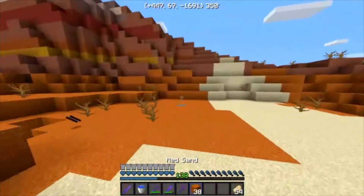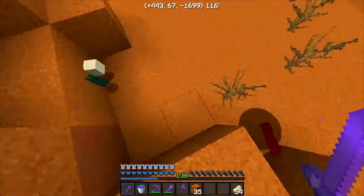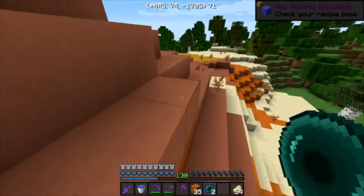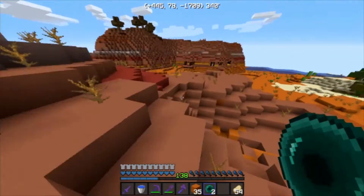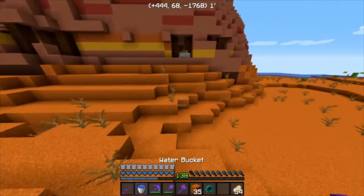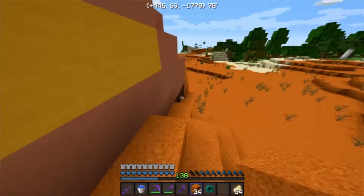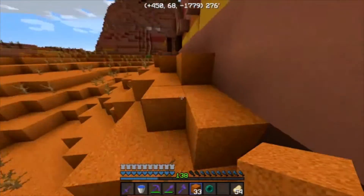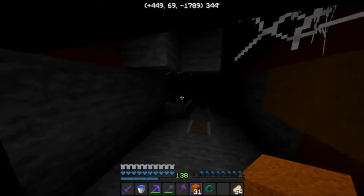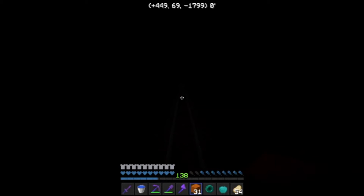I have 16 — well, I had 16. I'm in a cave. Thank you for the pearl — two pearls. Do you even have Looting? Yes, I have Looting on my sword. Looks like there's a spawner over here. No — okay, I must have raided this area. There's loads of rail. And a golden apple — just a normal golden apple.